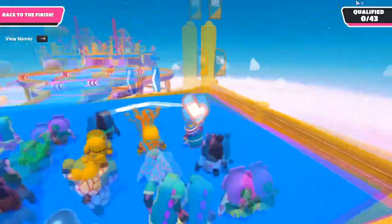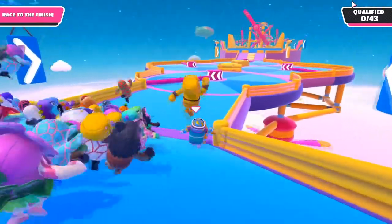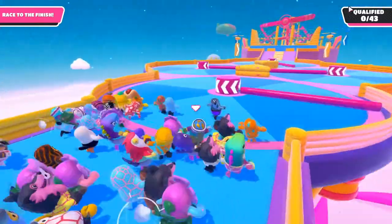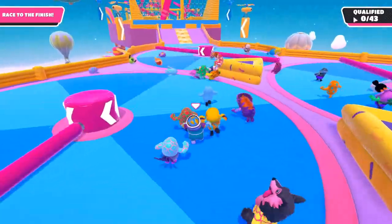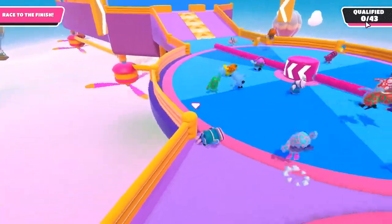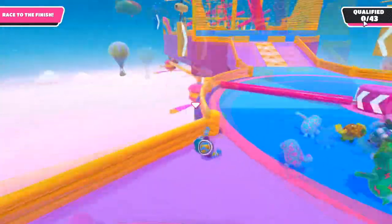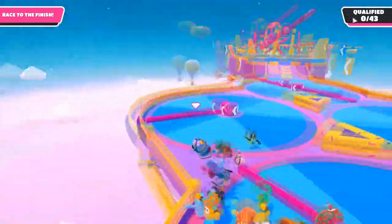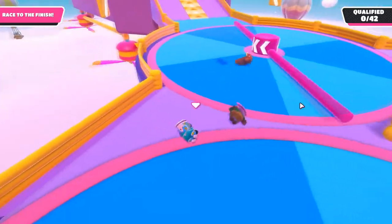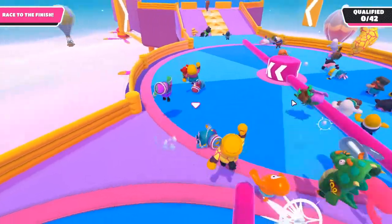Alright guys, so for our first trick — you may know it, you may have seen some YouTubers or streamers do this — basically at the first part of Whirly Gig you will see there are a bunch of poles spinning around, and if you go to the outer side of the pole, not near the middle, it can fling you upwards through the map. Just know it doesn't always work; as shown in this attempt here you can sometimes just get stuck and won't be able to get up.